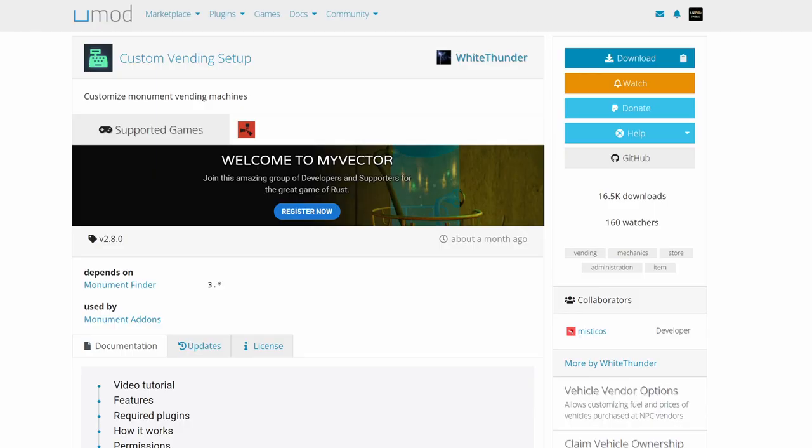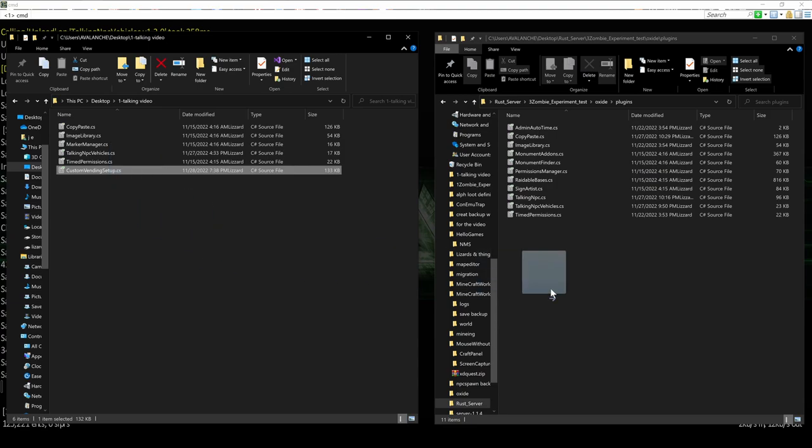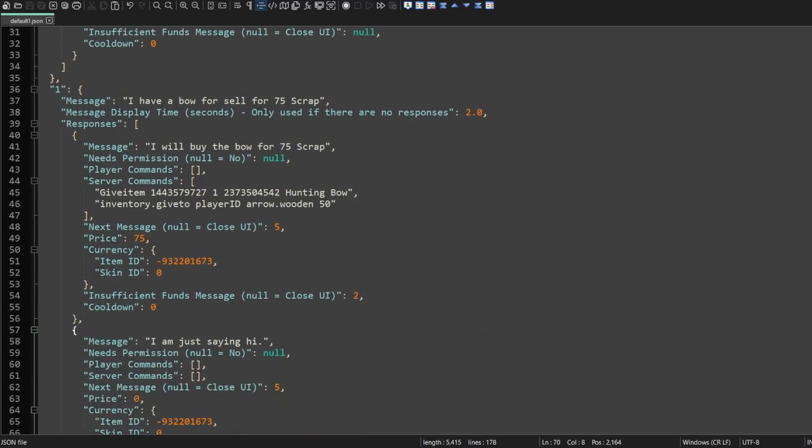The next command we should look at is open vending. This allows your MPC to display a vending machine user interface. This requires the Custom Vending Setup plugin from Umod. We'll do a quick installation of Custom Vending Setup and then scroll down to add an open vending command.